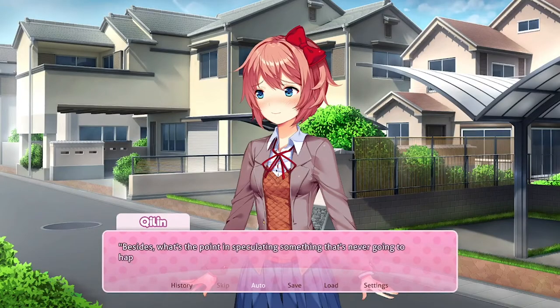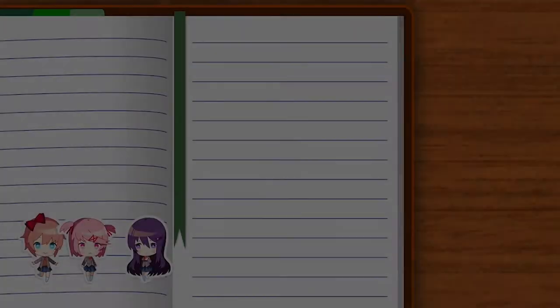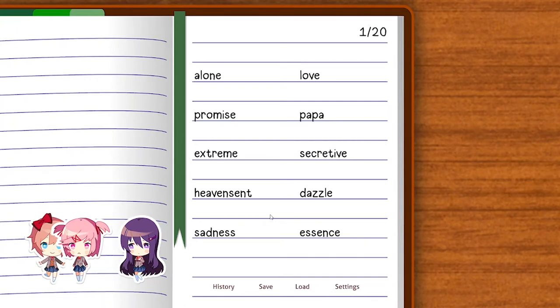To unlock the side stories, you must play through all the girls' routes during Act 1. To accomplish this, you must play through a girl's route, then reload to an earlier save to play through the other two routes before you transition to Act 2. So you better keep some save states handy! I will leave a link to all the girls' preferred words in the description.